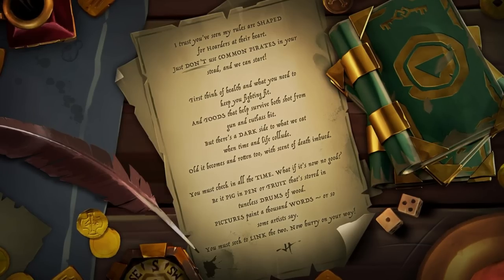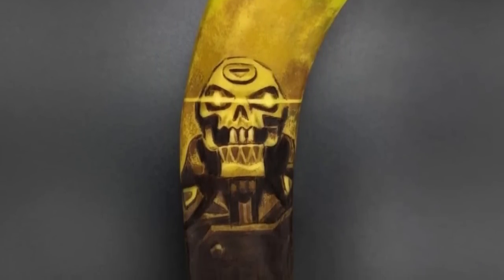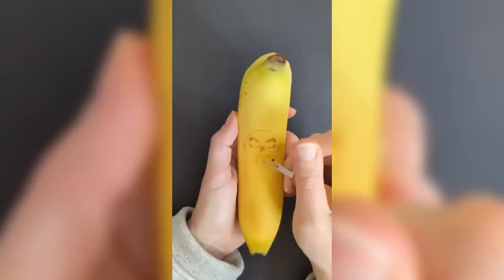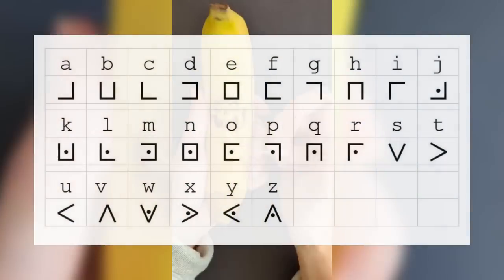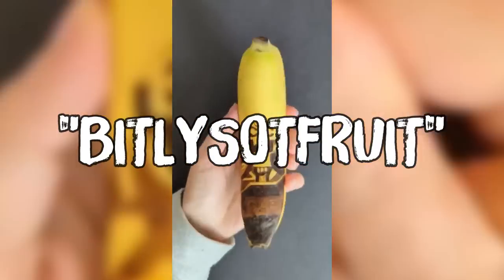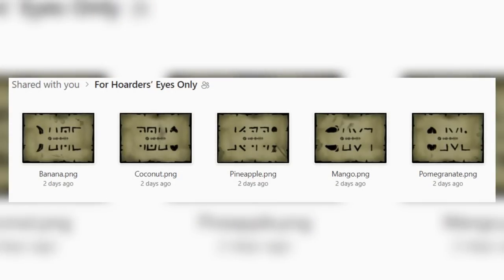That's our introduction, where the mystery kicks off. Sea of Thieves posted an Instagram story displaying a single rotten banana, portraying the Gold Hoarder carved into its peel. Pirates were able to find a timelapse from a carver called Anna over on Twitter, who posted a timelapse of carving this banana on May 11th. Hidden in the video, we could see symbols resembling a pig pen cipher — hence why the letter said 'be it pig in pen, or fruit that's stored in.' Decoding these symbols revealed the message 'bit.ly sot fruit', which as a bit.ly link — bit.ly/sotfruit — leads you to a OneDrive folder created by H, called 'For Hoarders Eyes Only'.